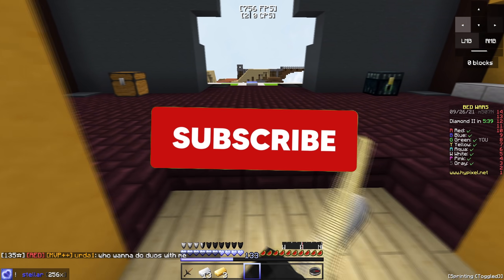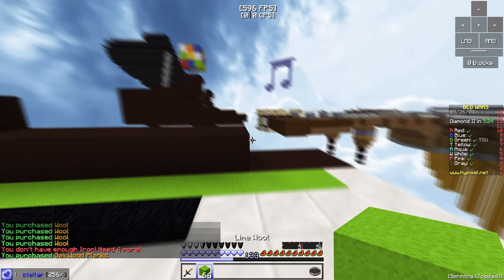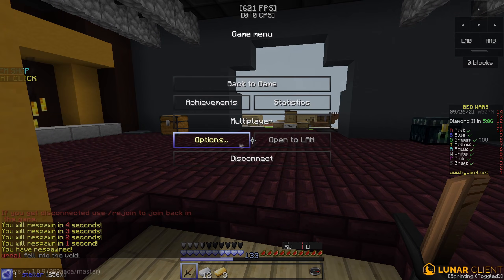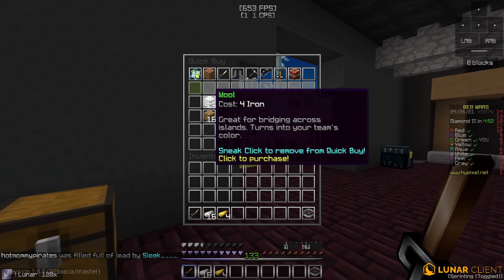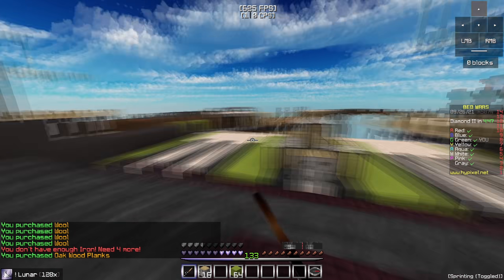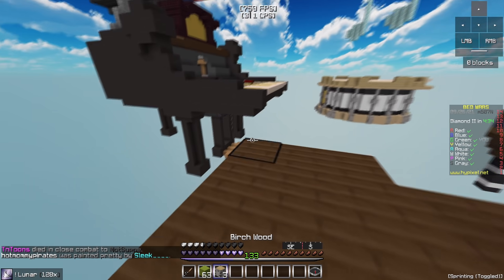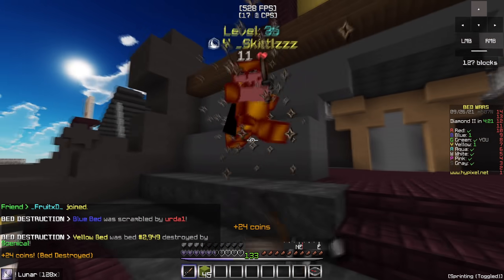Alright guys, so we're in the next game at Bed Wars now, and we're still on our 256x texture pack. We're gonna start bridging. We are now on the 128x texture pack. That actually looks really cool. I want to quickly mention that I bought more wood — you gotta be joking. I guess we're just gonna start bridging with it. We probably could have put it on our bed. Yellow, what are you doing? There goes their bed. I'm not exactly sure what they've been doing this whole time.